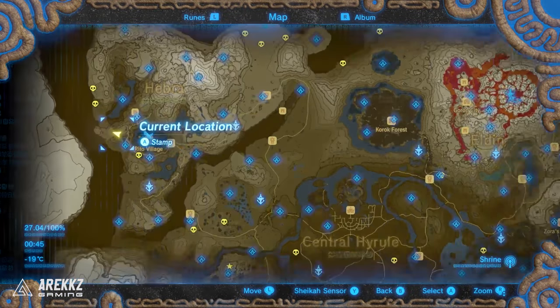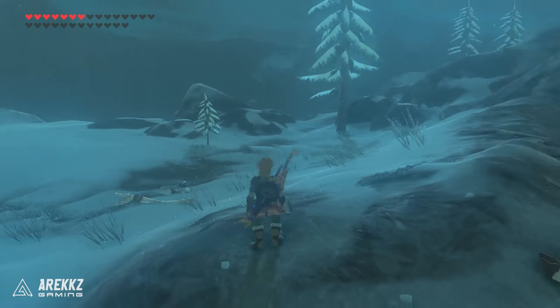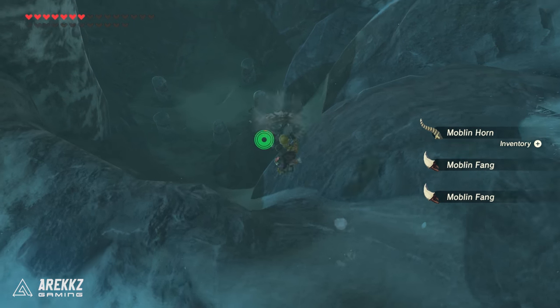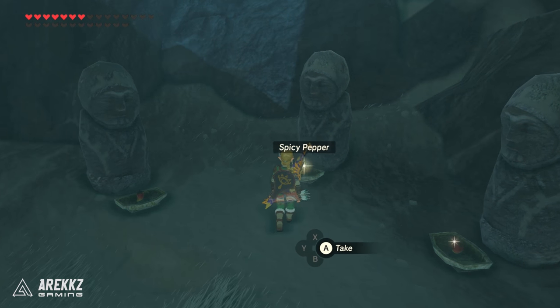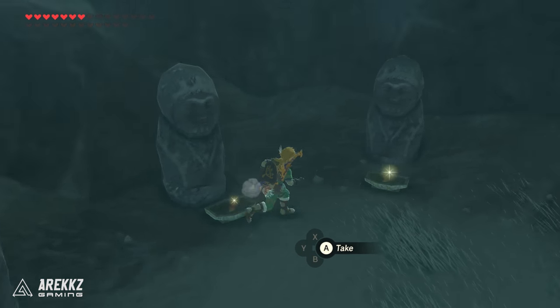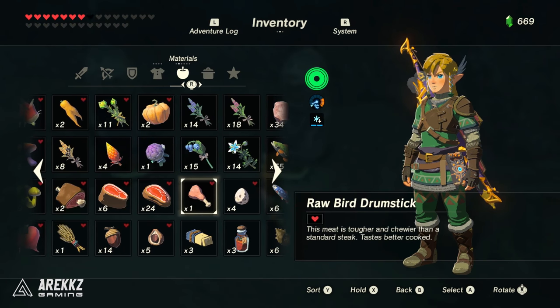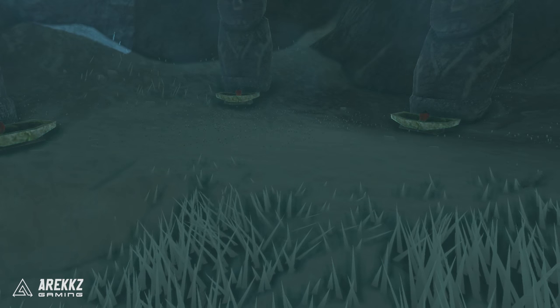For the next one, a little bit north of where you were — go to the top of this little hill. In the middle there is a sunken section, so fly down and you'll find little statues arranged in a circle. This is another food puzzle, and this time they want spicy peppers. If you haven't found any, there are actually some right by the tree for the previous puzzle we were just at. Place the spicy pepper in the pot and that is your next Korok.